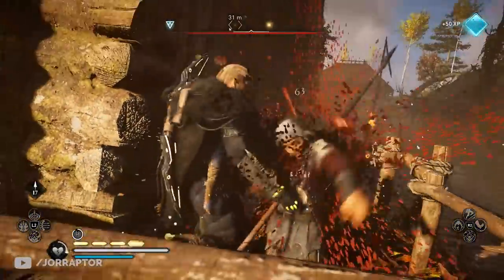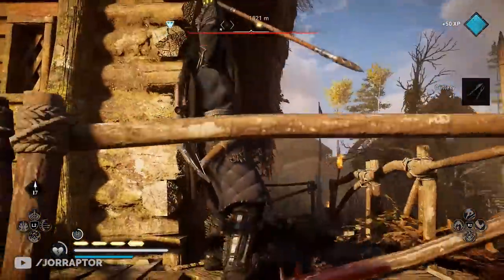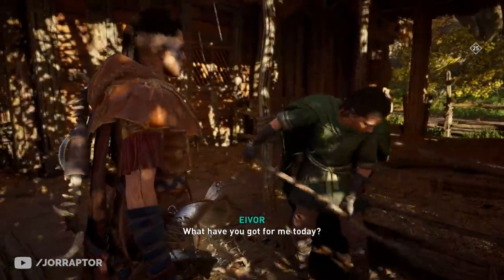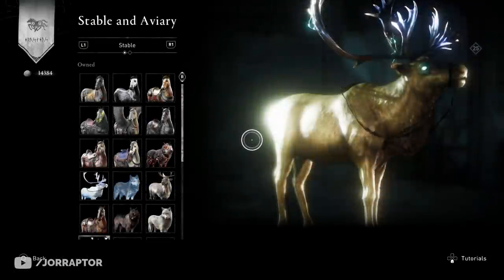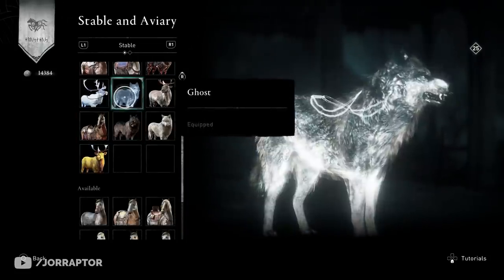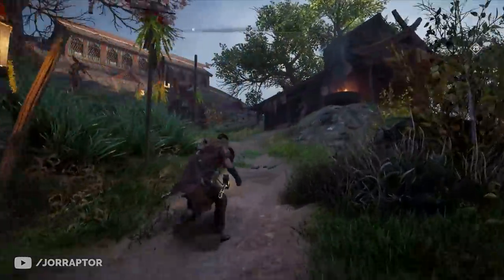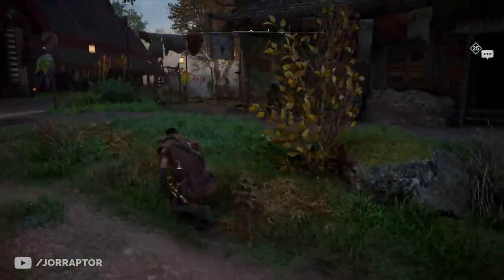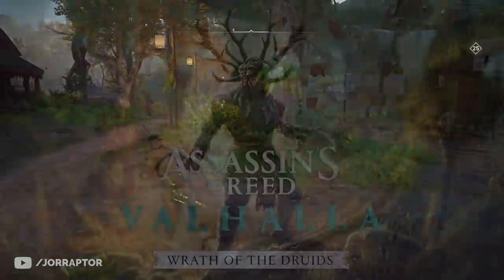Always interesting to hear the thought process behind things we see in the game. While it would be way more convenient to change our character, mount, and gear look on the fly, it would make the settlement less impactful. Now I visit the settlement very frequently — I start the game there every time. So I still prefer the Odyssey/Immortals approach for convenience, but I do get where they're coming from.